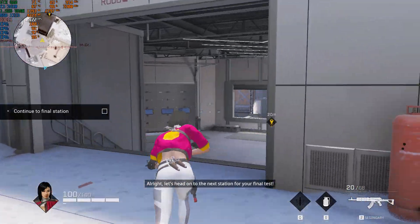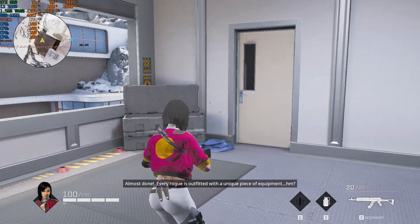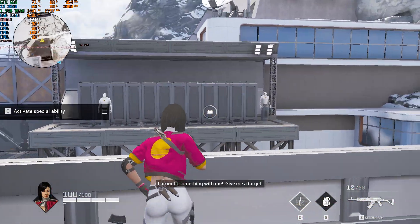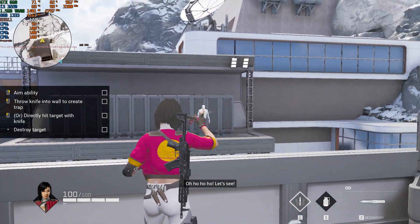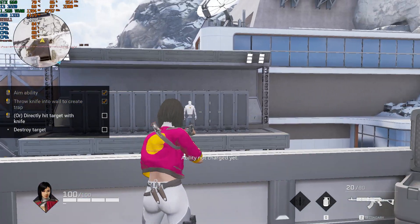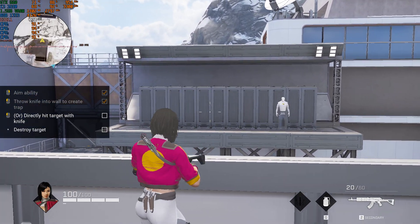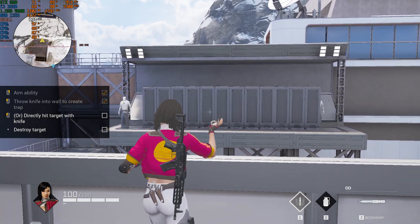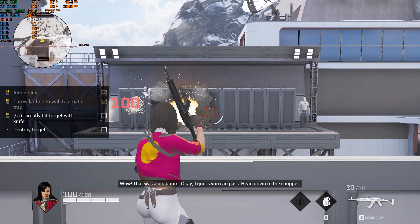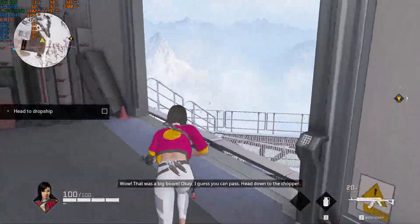Alright, let's head on to the next station for your final test. Almost done. Every rogue is equipped with a unique piece of equipment. I brought something with me — give me a target. Ho ho ho ho! Let's see! Go ahead and use your equipment. Wow! That was a big boom! Okay, I guess you can pass.